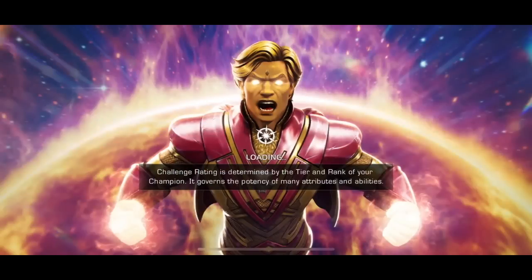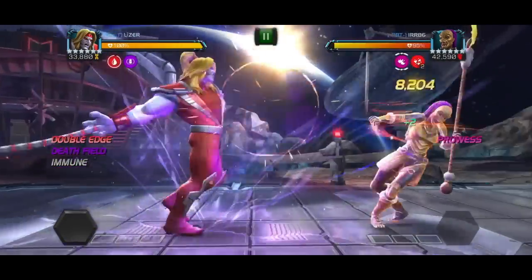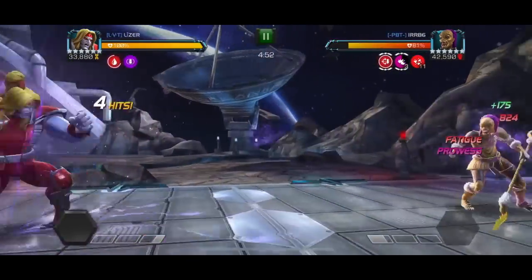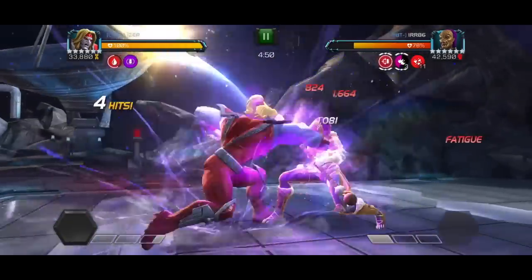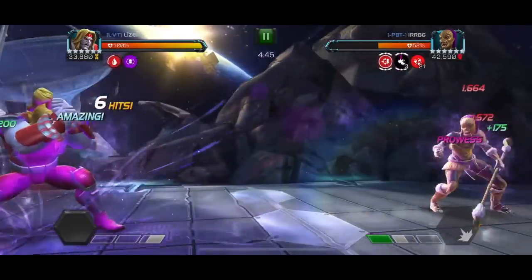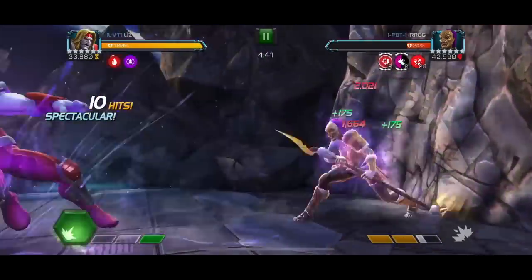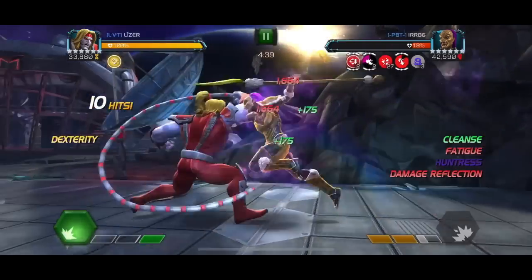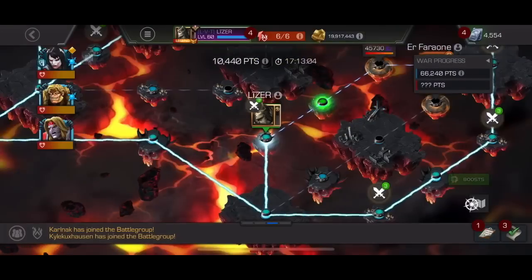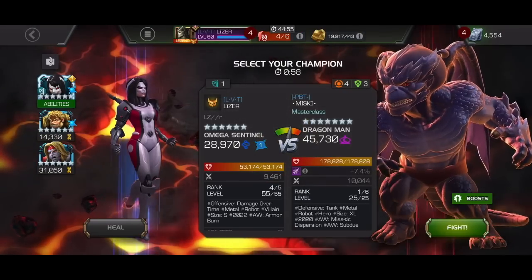Omega versus Jabari again — super easy fight, super quick. This is where you want to place Jabari. If you're setting up your defense, you want to try to force people to bring counters — that's the whole point of defense. You want to make it so that people have to bring specific champions for specific fights, which makes planning a little bit harder. Jabari forces a specific counter. This Dragon Man doesn't — however, a lot of the champions you might want to use for Jabari aren't going to be great for this Dragon Man. I messed up and let him knock me down — he went unblockable.